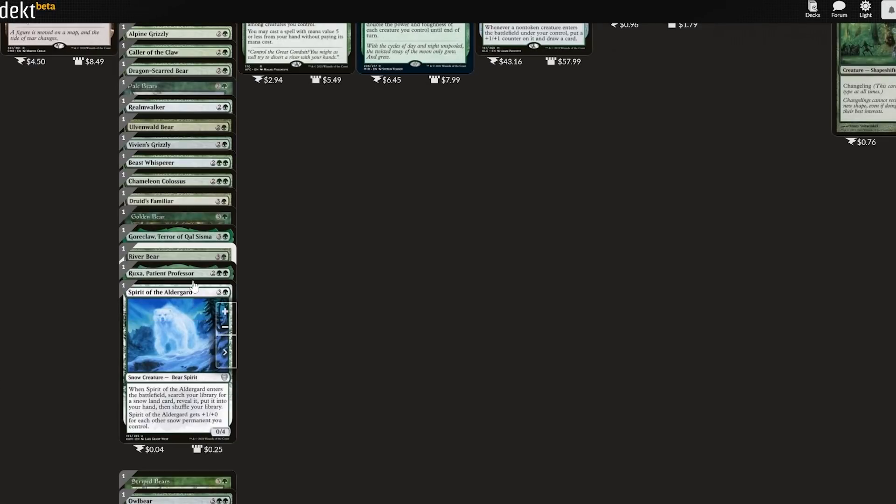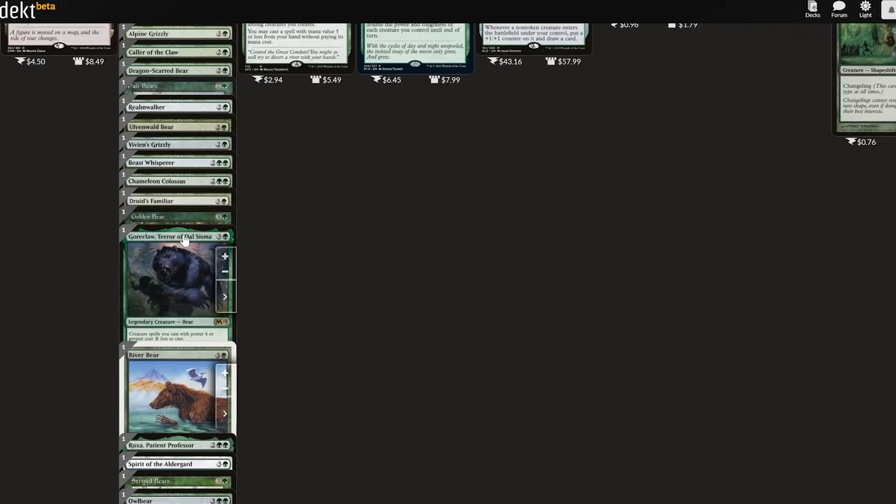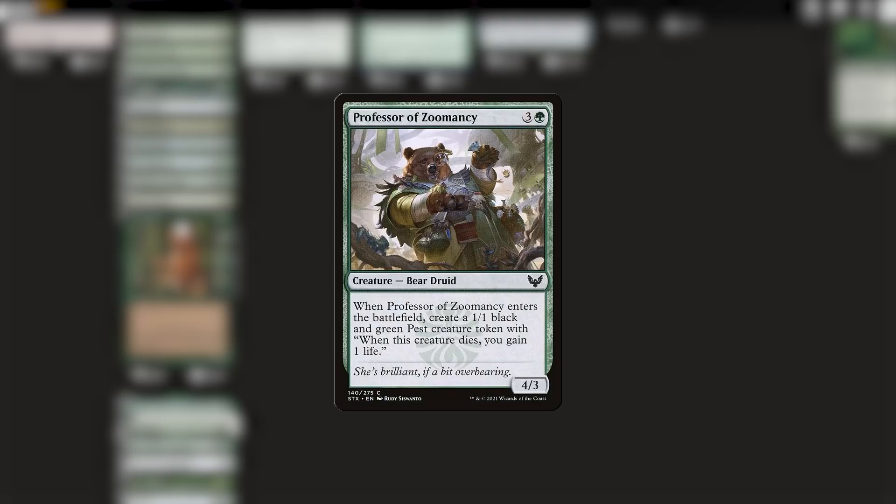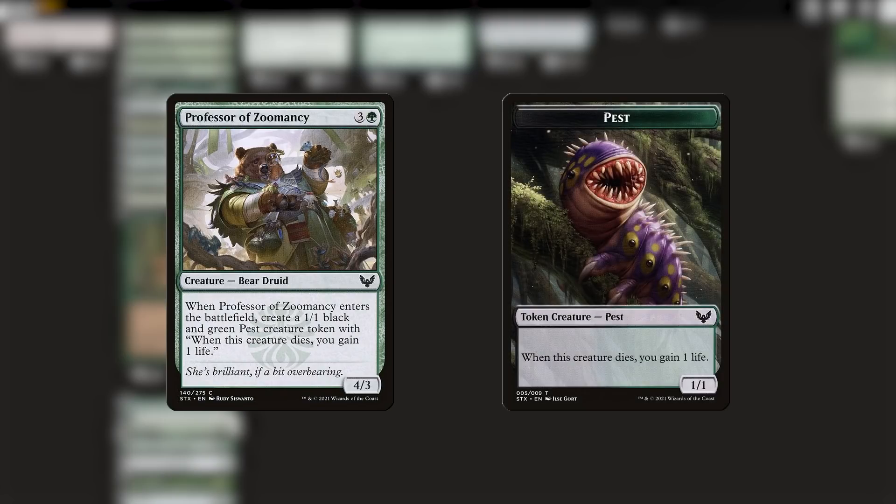The next swap I'm going to make is another straight across swap for a strictly better bear buddy. Golden Bear is fine — four mana for a 3/3 is cute, but not breaking any records. I'm going to recommend exchanging it for Professor of Zumancy. One more toughness, and it makes one more body, a little pest token. Again, this is the most minor of possible changes, but I like having extra chump blockers.